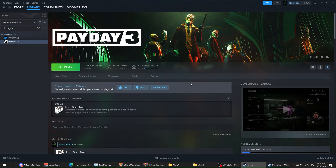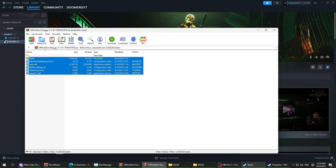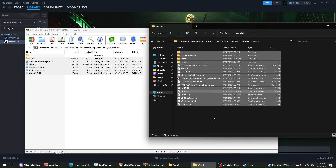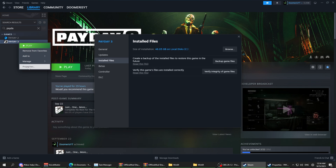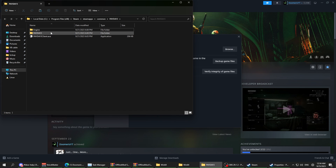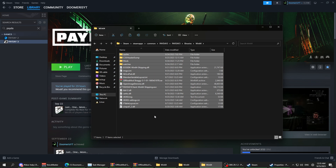Just go to the description and use that link. All the files will be provided there. You're going to drag this into the installation folder of your Payday 3. To get that, all you need to do is go to your Steam library, click on properties, go to install files, click on browse, and then you will get into this folder. As you can see, it's located in Program Files, Steam, SteamApps, Common, Payday 3. Then click on Payday 3, Binaries, Win64. And this is where you're going to put the mod.